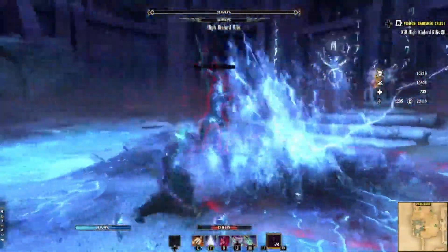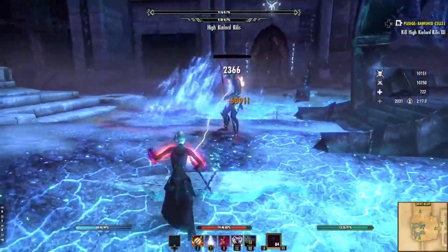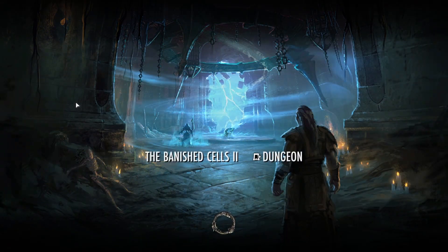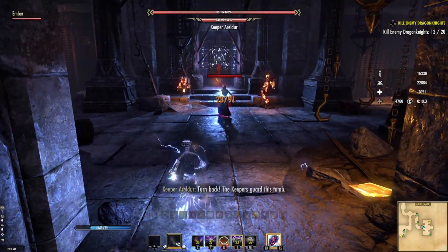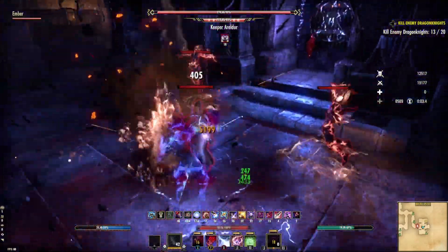Our last stop today is Banished Cells. We've been to Banished Cells 1 multiple times, so let's move straight to Banished Cells 2. Here, you can't skip alcoves, as they hide keepers which you must kill in order to proceed through locked doors. Don't worry — they're easy.